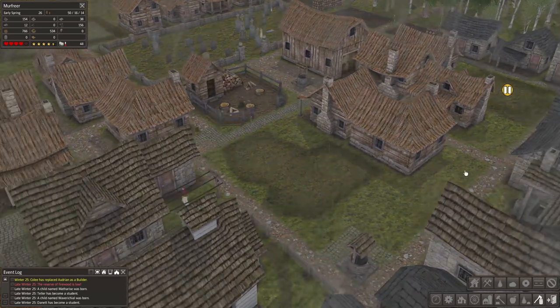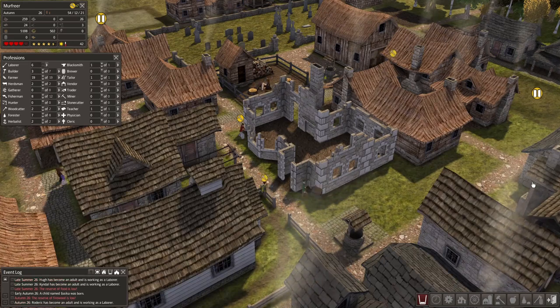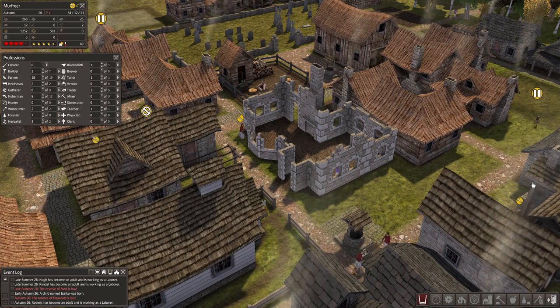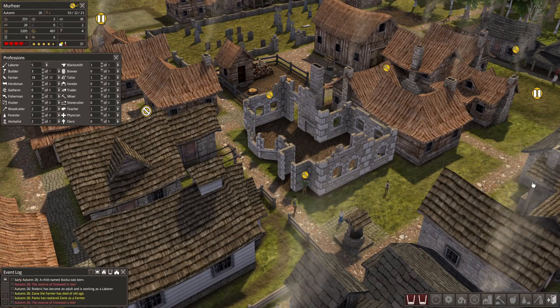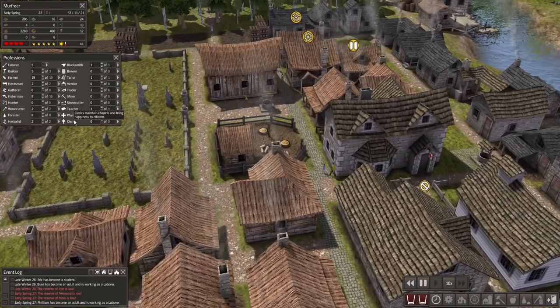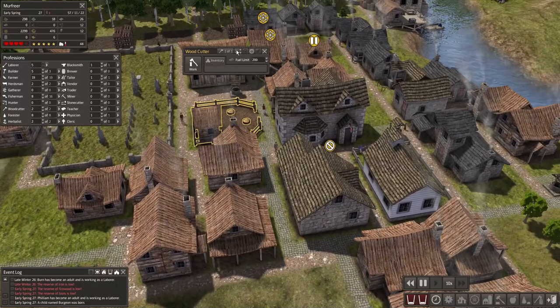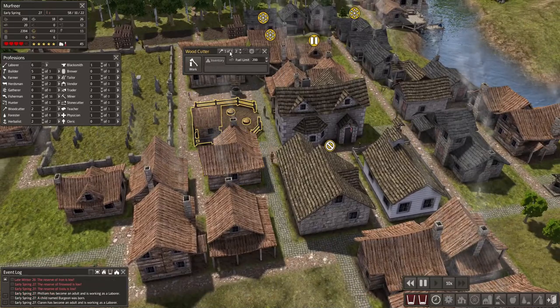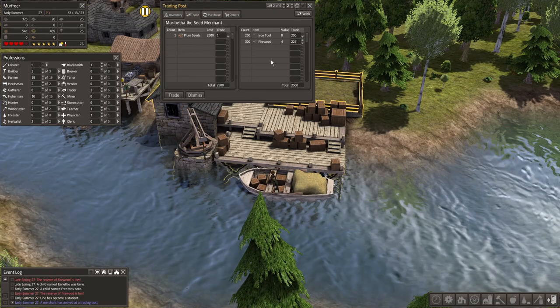Starting this video by continuing to build the hospital because I don't want my villagers to get sick. As you can probably see on the top left of the screen, we are down to four hearts — that's kind of bad. An emergent has arrived.